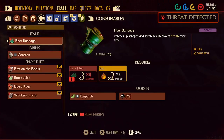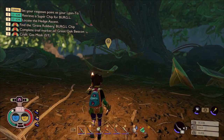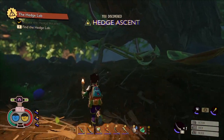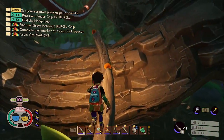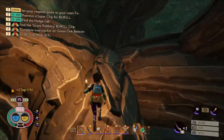Hi everyone, welcome back. In this episode I'm going to be exploring the hedgelab. It is quite dark in here so you'll need a torch or two. I found the journey there quite disorienting the first time I played, so I've just left it in so you can see how to get there. I'm not gonna cut any bits out of that.